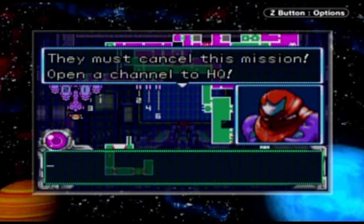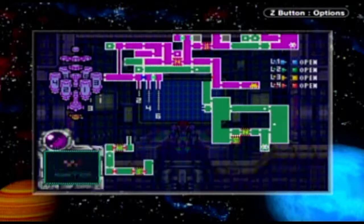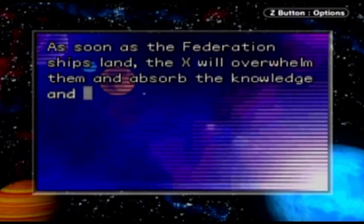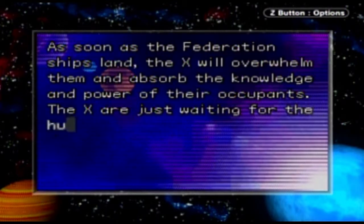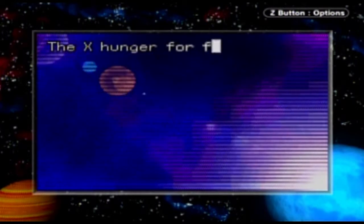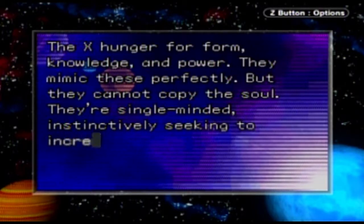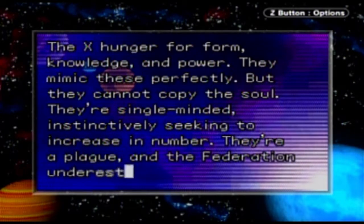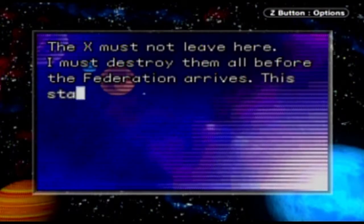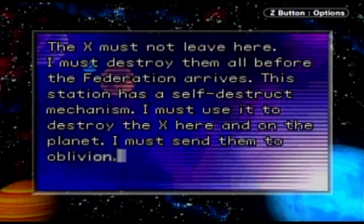They must cancel this mission! Open a channel to HQ! I won't let this happen! They are already on their way. Fools! As soon as the Federation ships land, the X will overwhelm them and absorb the knowledge and power of their occupants. The X are just waiting for the hunt to begin, and then they'll spread across the universe. Galactic civilization will end. The X hunger for form, knowledge, and power — they mimic these perfectly, but they cannot copy the soul. They're single-minded, instinctively seeking to increase in number. They're a plague, and the Federation underestimates their threat. The X must not leave here. I must destroy them all before the Federation arrives. The station has a self-destruct mechanism — I must use it to destroy the X here and on the planet. I must send them all to oblivion — them, the station, and myself if I have to.